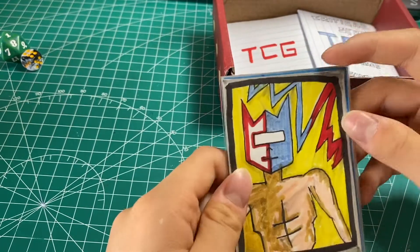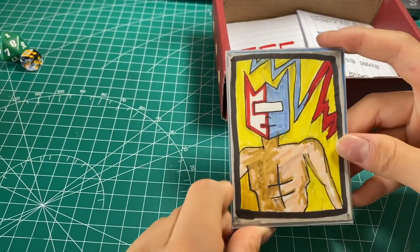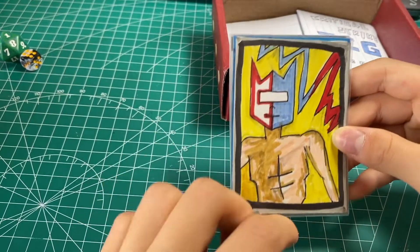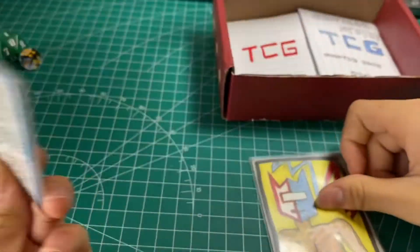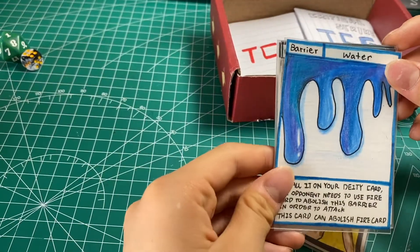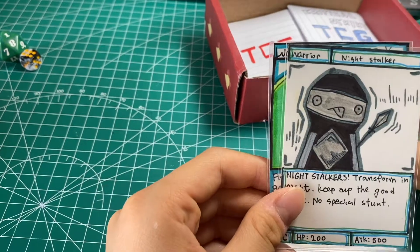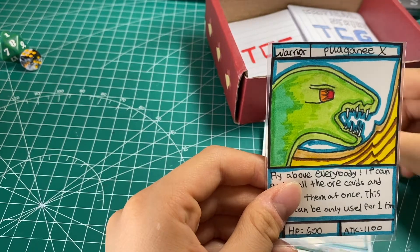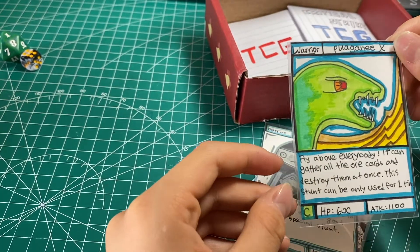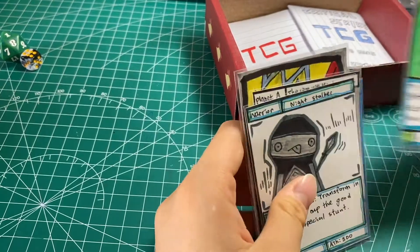Look at this — it has a light background and we actually changed the character to be more muscular and a bit cooler than before. So we have the promo card, a barrier card, water, planet A, a warrior with a night stalker, and Point Ghana X. These are all old cards I already created.